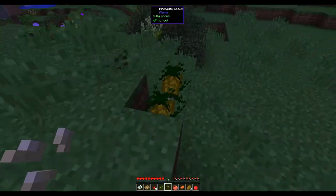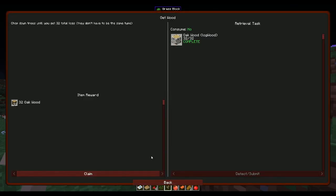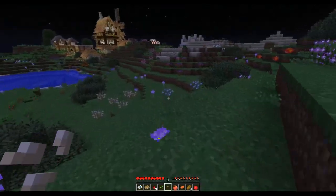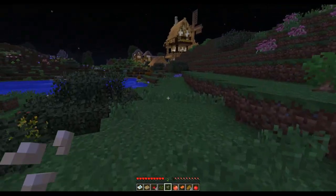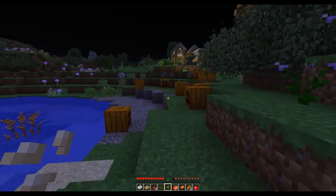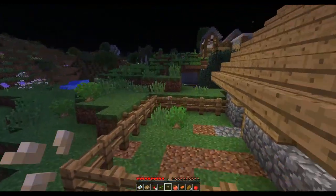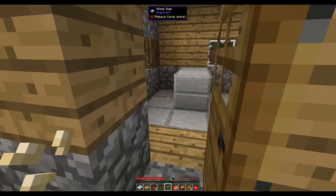Got some more pineapple - they're really good for hunger. Let's claim 32 blocks of wood, then we need a stack of cobblestone. It wouldn't be a Minecraft mod pack without having to get stone. I think we'll build a temporary base in the village, in this house here. We don't have to worry about zombies, so we can just break a hole in the fence.